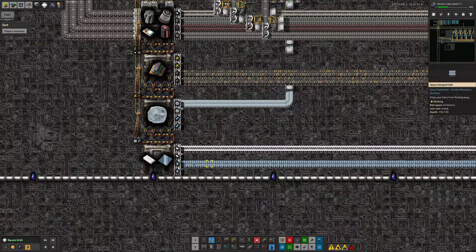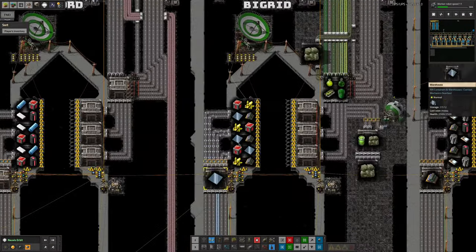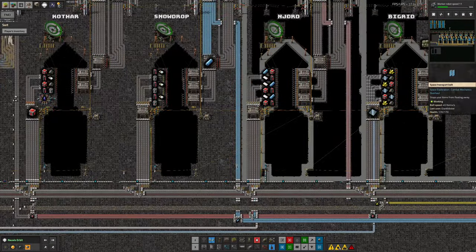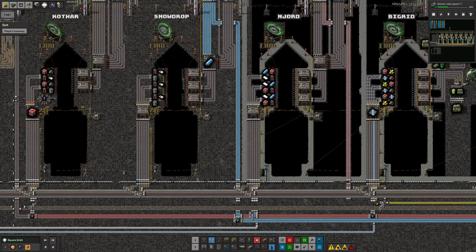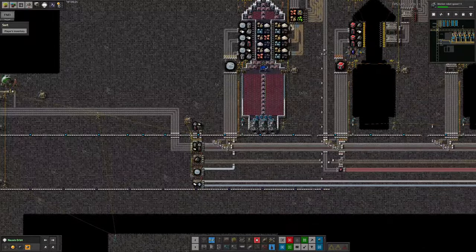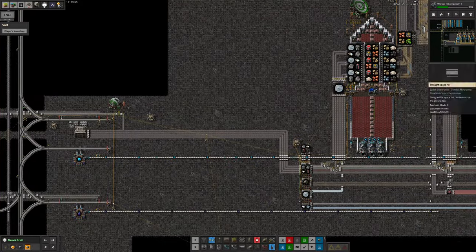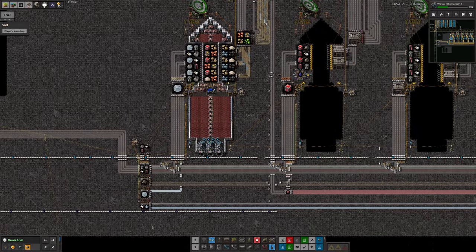Mark has also added in a supply of glass here, which I believe is needed for BigGrid - it's being loaded into the BigGrid dock at the moment. This is because to make one of the later Vitamelange products - I think it's the epoxy, or probably the reagent - requires quite a lot of glass to make those bottles. So that's all being provided here by a glass supply being brought up from the ground by train.